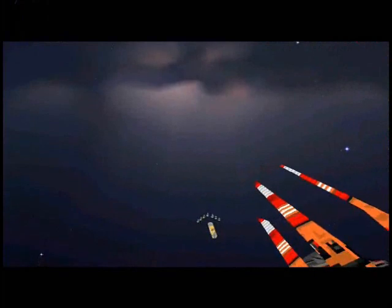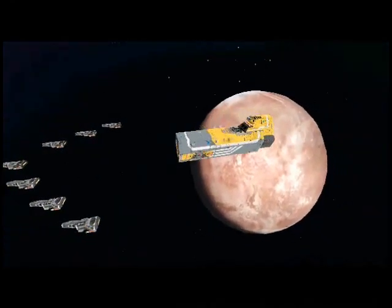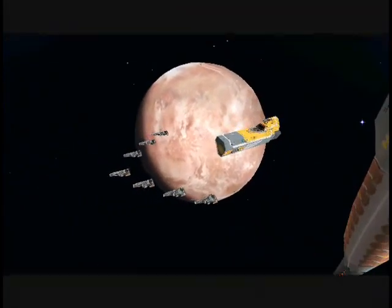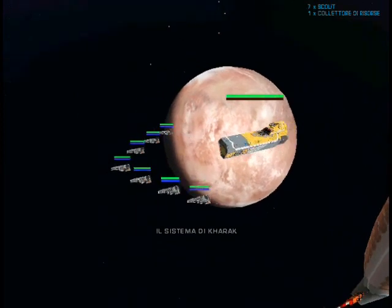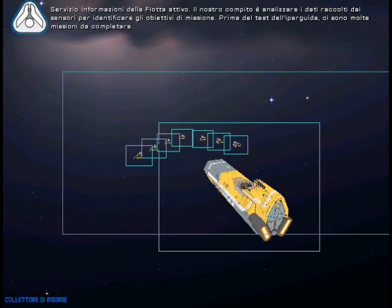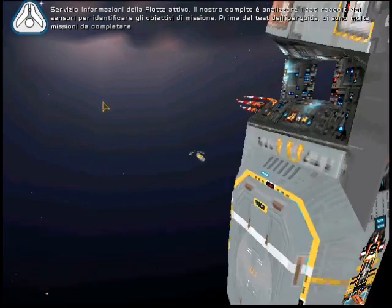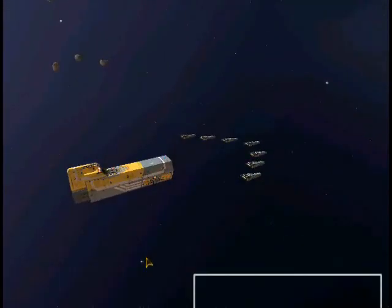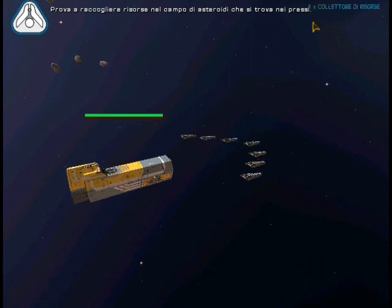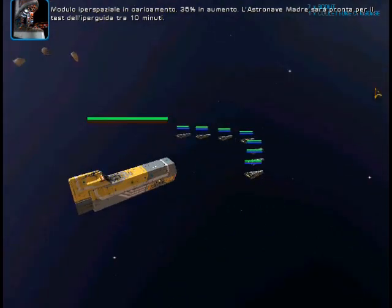Stand by for command line testing. Command line green, initial fleet in position. Standing by. Fleet intelligence going online. Our task is to analyze all sensor data and generate mission objectives. Before the hyperdrive test, several trials must be completed. Test construction by building the primary research ship. Test resource processing by harvesting the asteroids provided nearby. Hyper space module charging, 35% capacity and rising. The mothership will be ready for the hyperdrive test in 10 minutes.